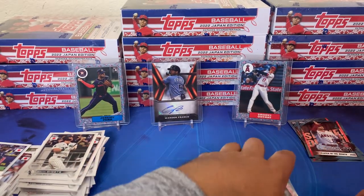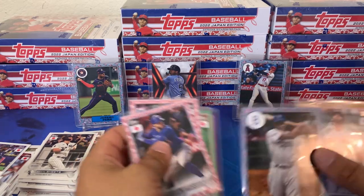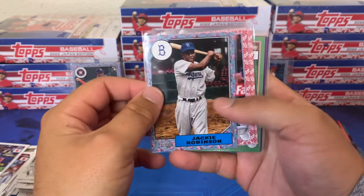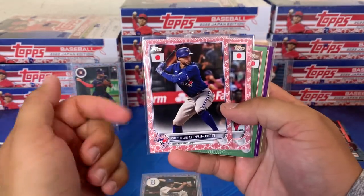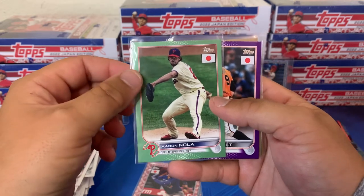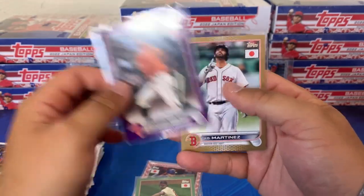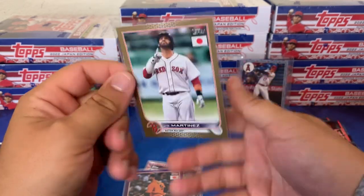Let's do a little bit of a recap after I sleeve this bad boy up. We got the Jackie Robinson cherry tree, and then the two cherry blossoms — George Springer and Trevor Story. The jade green out of 75 — that's Aaron Nola. The purple out of 50 — Brandon Belt. And the gold out of 25 — JD Martinez.